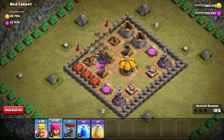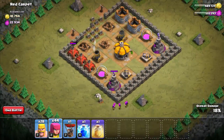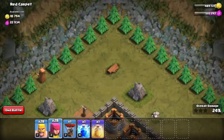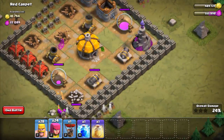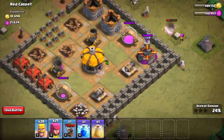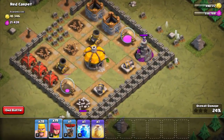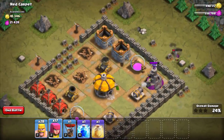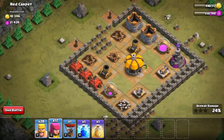We'll use about 25 archers on each corner to take out each of the wizard towers. You can see my screen is flipping out here — I'm trying to deploy using two or three fingers and it's not working so well. You want to make sure that you deploy your archers and spread them out so they don't all get killed by the splash damage from the mortars and the wizard towers.